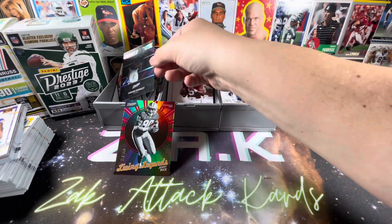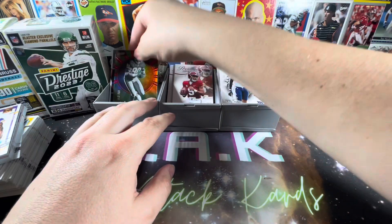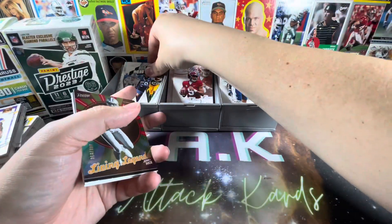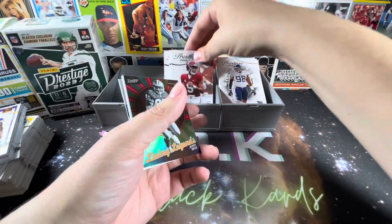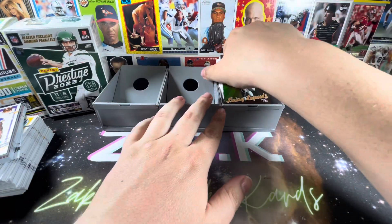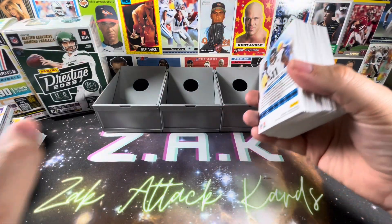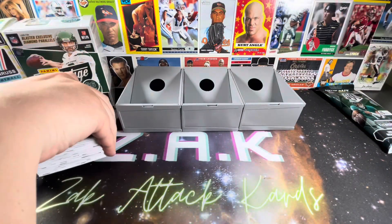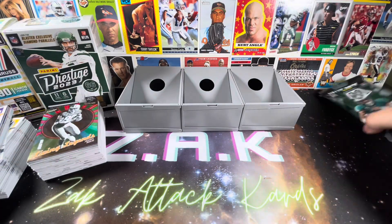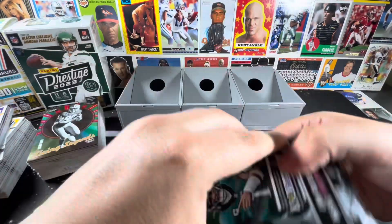Nice insert there. But Jerry Rice being the numbered card. Again, not too impressive with the rookies. The Bryce Young's nice, and other than that pretty standard. Same with Prestige — you normally get one rookie parallel, which we did with the Mozzie Smith. So, last but not least, Mosaic 15 card value pack.